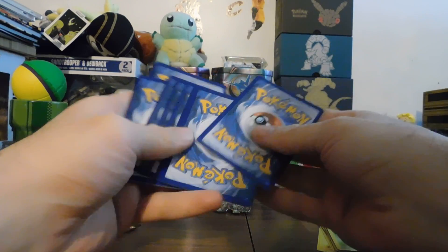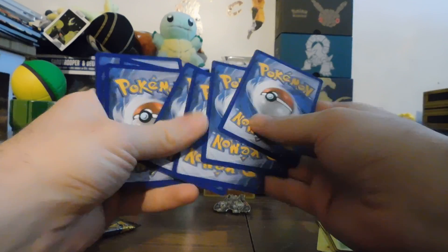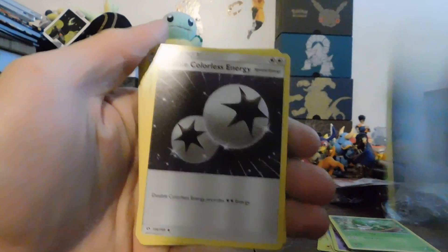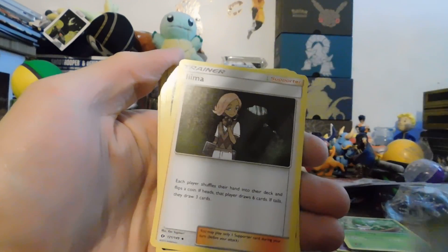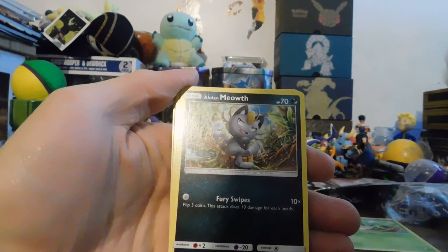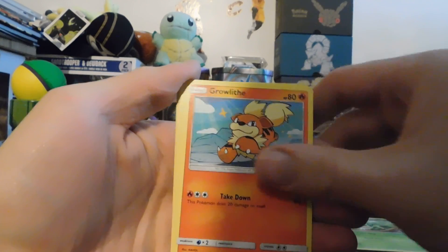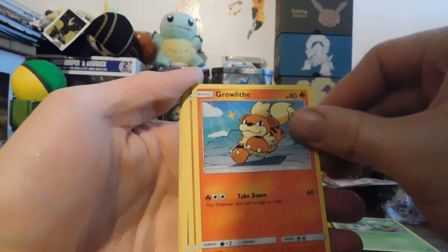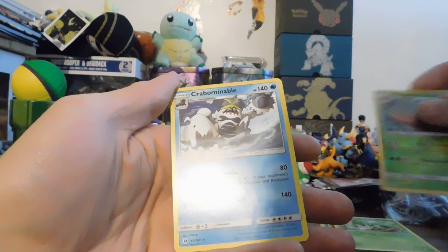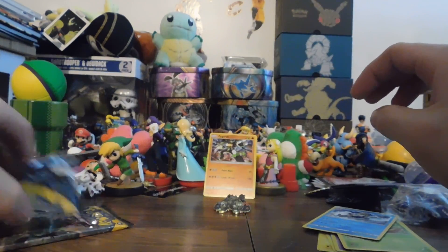Alolan Meowth is the card that got pushed up and messed things up. I don't know why they changed the card count. We got a Steel Energy, a Double Colorless Energy, Dragonair, Elyma, Alolan Meowth, Growlithe — that's really cartoonish, I really like that — Roggenrola, Cosmog, Litten, Reverse Parasect, and Crabominable.